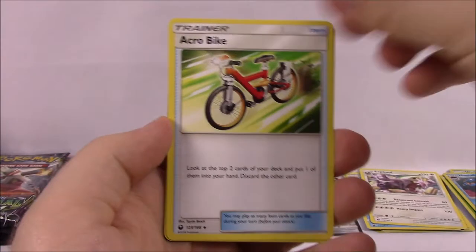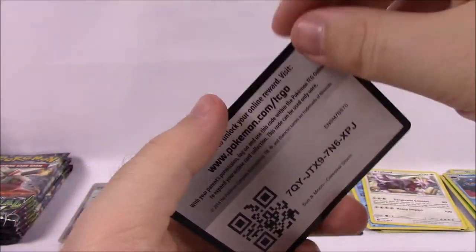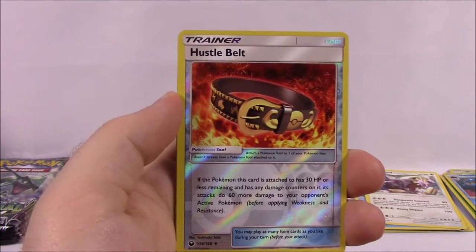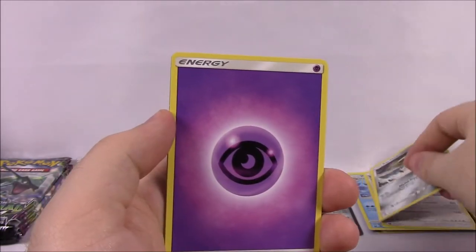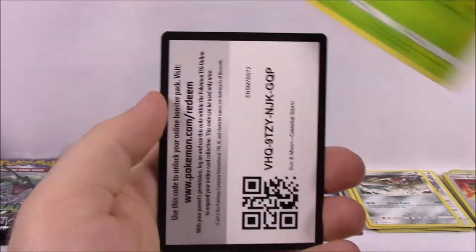Then we've got Electric Energy, Acro Bike Trainer, Last Chance Potion, Lisia, and the code. Next we've got Shuppet, Trico, Cacnea, Mudkip, Slugma, Hustle Bell as our Reverse Holo, and a Kartana — the Ultra Beast — non-holo rare. Psychic Energy, Torkoal, Oricorio, Illumise, and the code.